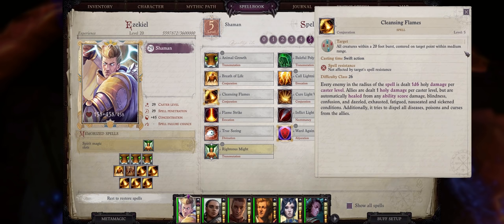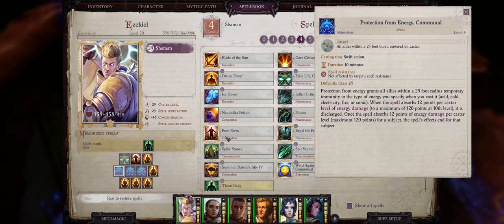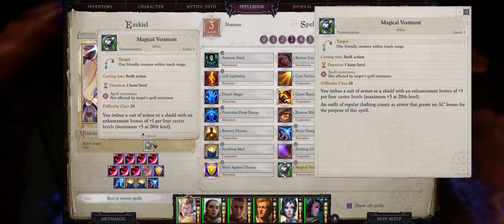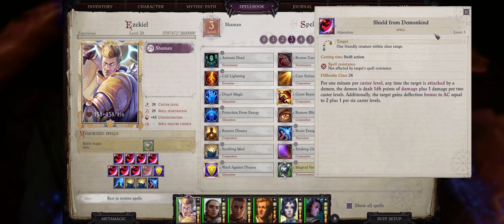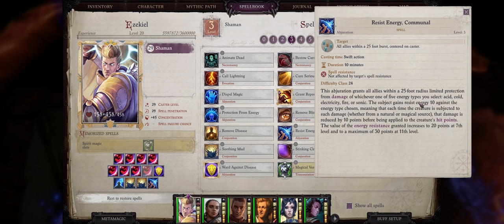I think the only thing Cleansing Flames doesn't heal is level drain. For level 4 spells, Greater False Life for temporary hit points, and Protection from Energy Communal — as our Aegis and Fortress of the Faithful only give Resist Energy to our party members, not Protection from Energy, so you certainly want Fire, Cold, and Lightning covered. Pure Form can be useful as a mid-game heal to also restore negative effects on yourself, and of course Restoration to remove negative levels. For level 3 spells, be sure to pick Magical Vestment as your domain slot to increase your armor class. The main spell is Shield from Demon Kind — even though Shamans do not get Shield of Fate by default, they can use this very powerful Angel buff instead. It actually gives you higher deflection to armor class than Shield of Faith, and even grants you a damage shield that can add up for quite a lot of irresistible damage. You can also use Soothing Mud to remove ability damage during the early game from all your party members, and of course Resist Energy Communal before you have access to Aegis and Fortress of the Faithful.